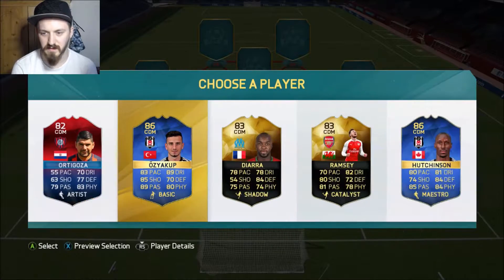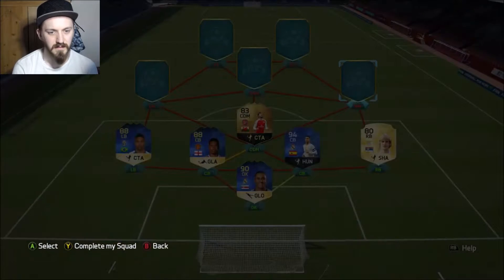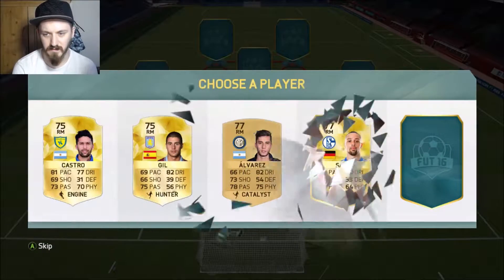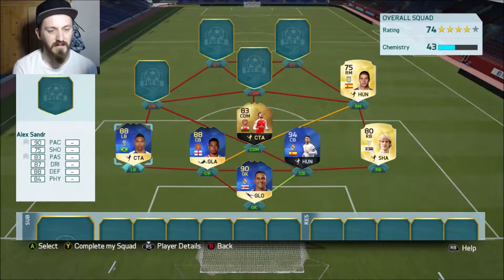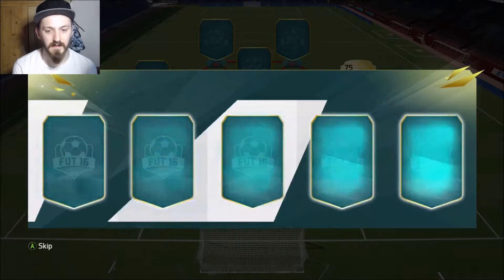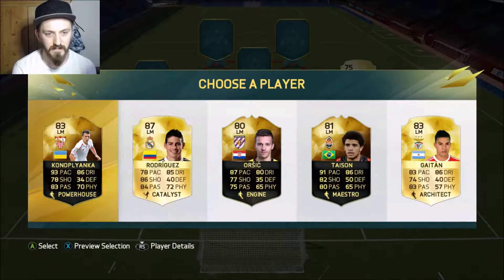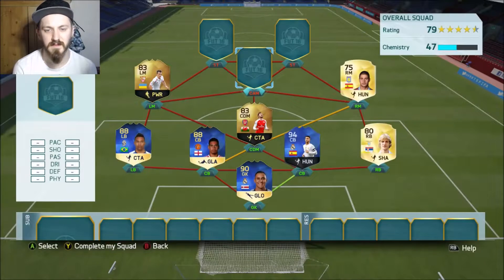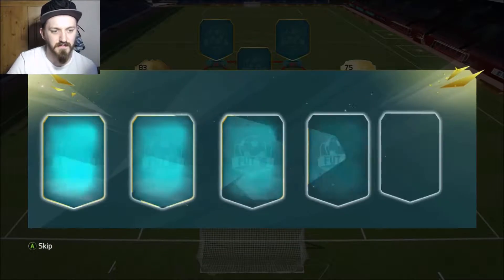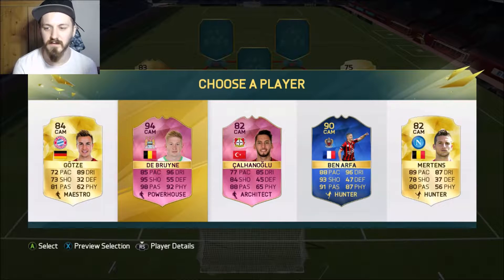I'm going to take Ramsey at CDM — he could link in. Let's see what right mids we get. Not many good ones; I'm going to have to take Gil for the chemistry rather. Left mids we've got James Rodriguez — just a standard. We'll take Coutinho at the anchor because I'm pretty sure there's got to be a higher rated version. Oh, KDB with his 94 — I'm pretty sure this was the footy to come after as well.